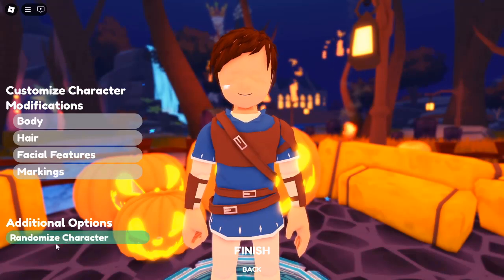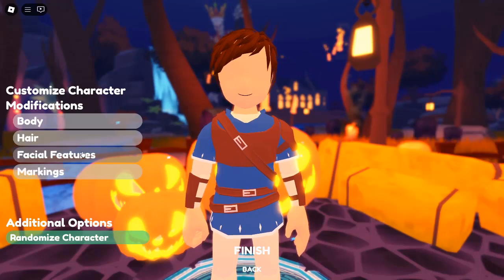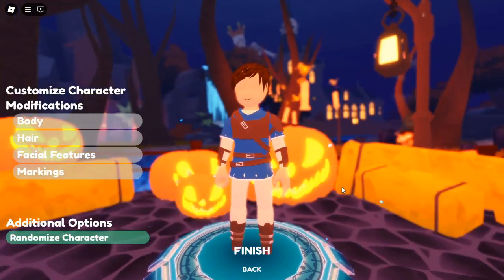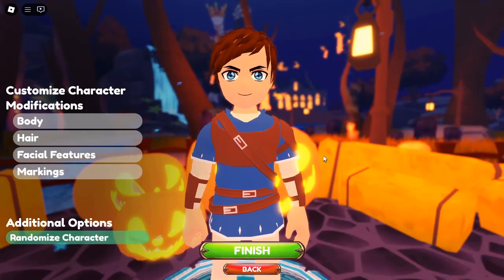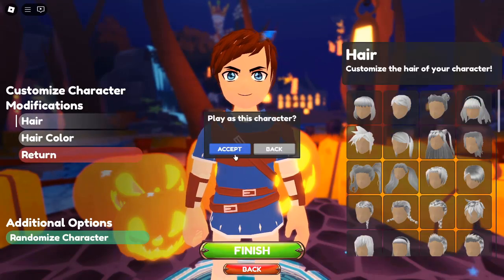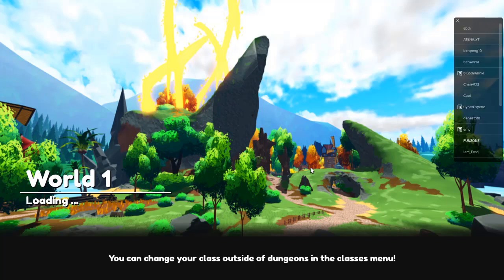The importance of codes in World Zero. As you start your journey in World Zero, you might find it challenging to gather enough event coins and crystals. These in-game currencies are crucial for unlocking exclusive items, upgrading your character, and gaining a competitive edge over your foes. Fortunately, the game's developers frequently release codes that grant players free rewards, giving them a leg up in their adventures. Whether you're a seasoned player or just starting, using these codes can significantly enhance your gameplay experience. Imagine being able to acquire rare items or level up faster just by entering a few codes — that's the beauty of World Zero Codes.